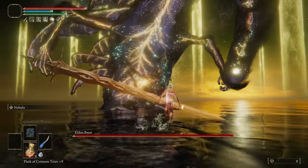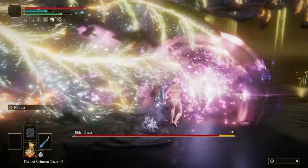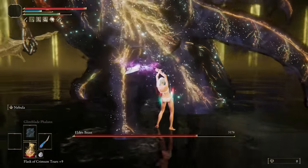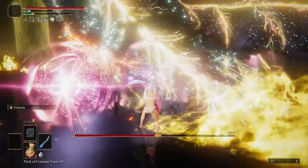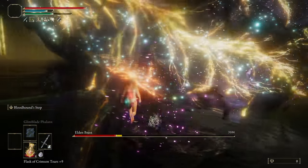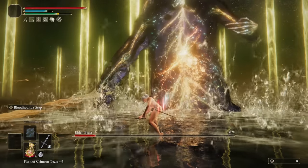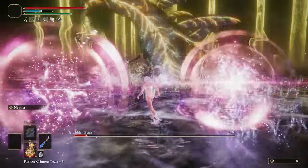And for Elden Beast, it's very bad news. Despite the massive crit damage from the Misericorde, because our build isn't Intelligence-optimised for Nebula, the Elden Beast fight is going to be a real struggle. And by a struggle, I mean we'll have to hit him with one extra attack after the start of the fight. How Flame of the Redmanes got nerfed and Nebula didn't is beyond me.